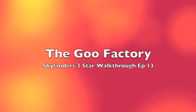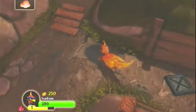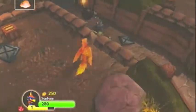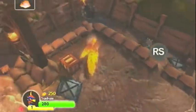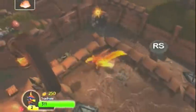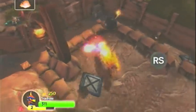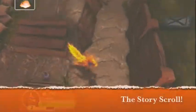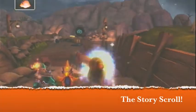Welcome back nerds and portal masters. This is the 13th episode of the Skylanders walkthrough series. We're in the goo factory, and we just crossed the halfway mark. I've got my Sunburn out this time around. I don't really care for him because his fire attack range is very small, but since I have the 300% experience boost it's kind of nice.